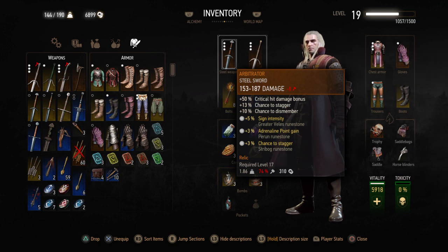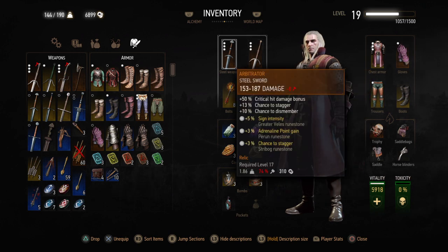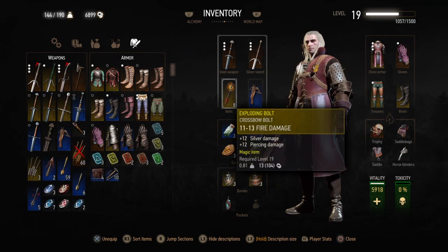Basically we always have two swords — one is the steel sword and one is the silver sword. The steel sword is used for killing humans and the silver sword is used for killing monsters. And then you have the crossbow and the crossbow bolt, basically the ammo for the crossbow. Right now I have the exploding bolt.